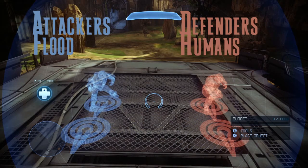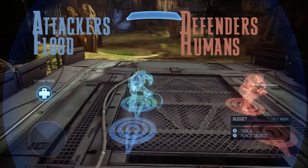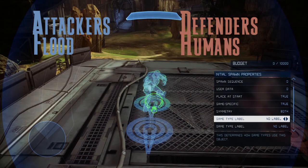The human initial spawns — the points at which humans will initially spawn when the game starts — should be set to defenders on their team option. The Flood initial spawns — the points at which Flood players will initially spawn when the game starts — should be set to attackers on their team option.